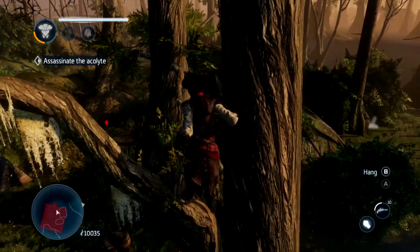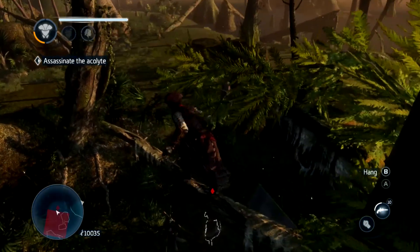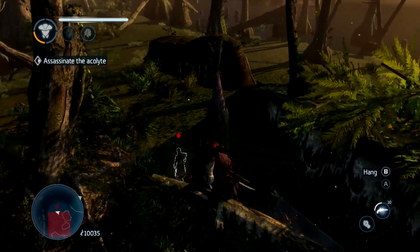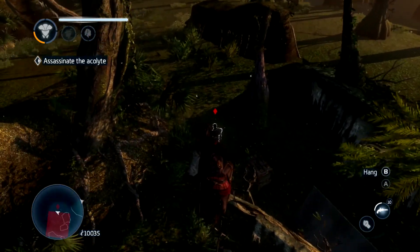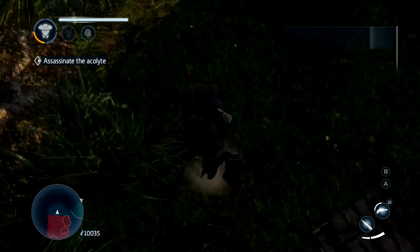This path through the trees will pretty much take you to the opportune position to perform a death-from-above stealth assassination. Once you've got him in your sights, you know what to do. There he goes — back of the head.